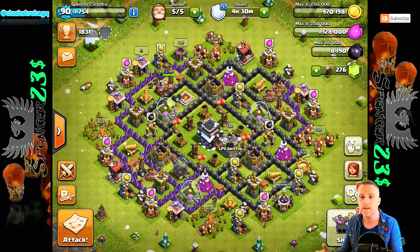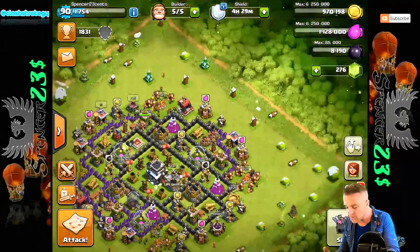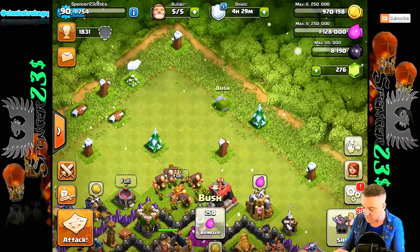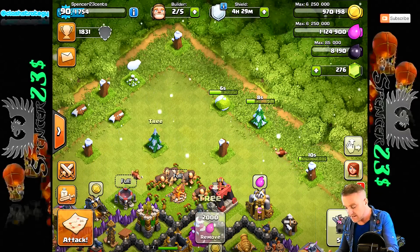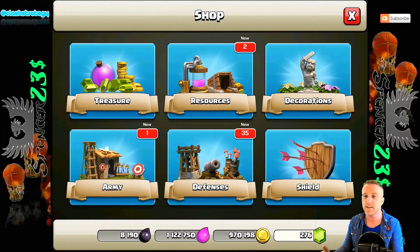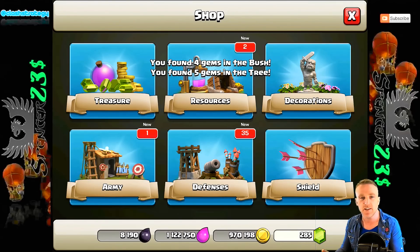I'm not going to gem anything. I'll just boost. I'll collect up some of these trees — like my ex-girlfriend always said, you must trim the bush. And that is what I'm going to do now, get a few gems. Get rid of some of these stumps. Now let's have a look what we've got in the shop. What do we have that is new when we go from Town Hall 8 to Town Hall 9? This has been so long since I've actually done this.